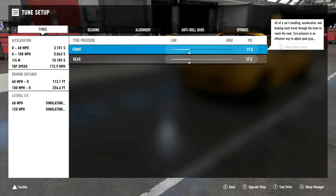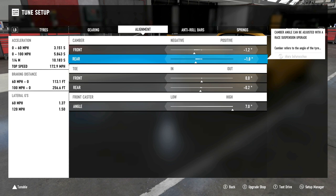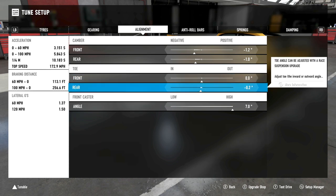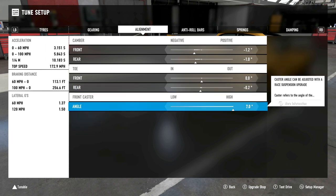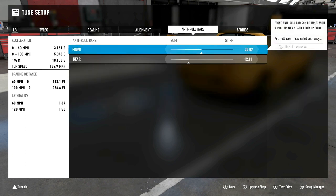Now into the tune. Tire pressure: 27 front and rear. Gearing is stock. For alignment, front camber is -1.2, rear is -1.0. Toe is zero-zero for the front. Rear toe is -0.2 — quite interesting, but this car has so much acceleration and without TCS it can be difficult to keep it in a straight line on corner exit, which is why we've gone with that. Front caster is 7.0.